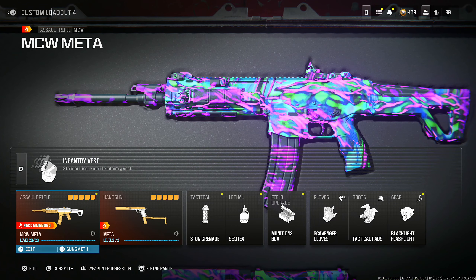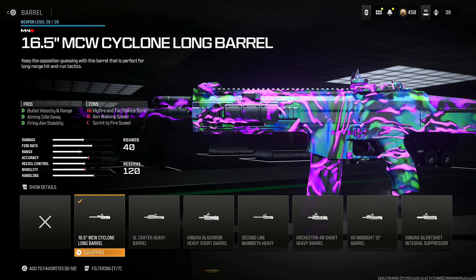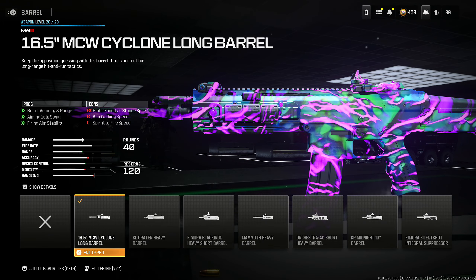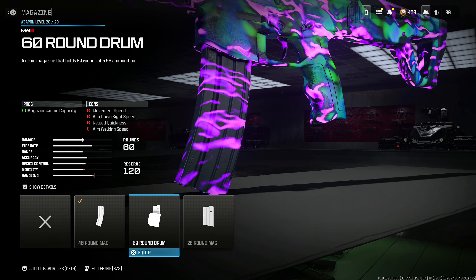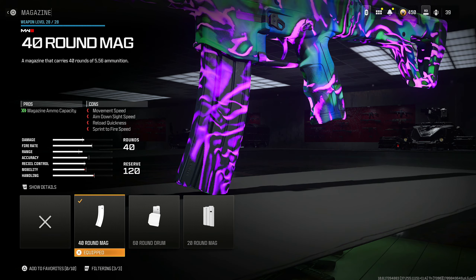Now you guys know we had to save the best for last — the MCW. This is still meta, and this is still the best class setup I can possibly give you guys. Throw on the 16.5 MCW Cyclone Long Barrel for bullet velocity and range, aiming idle sway, and firing aim stability at the cost of hip fire attack spread, aim walk speed, and sprint to fire speed. Next, the 5.56 NATO high grain rounds for bullet velocity and damage range at the cost of recoil control, but you're not going to notice this because this thing has zero recoil. 40 round mag — I don't recommend 60 unless you want more cons.